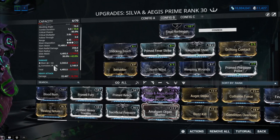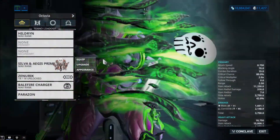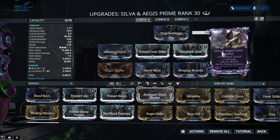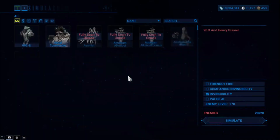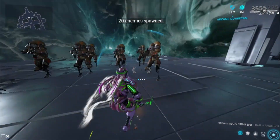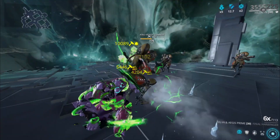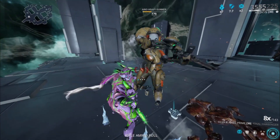I'll show you the combos as well as the damage for this riven build first. This is a personalized build, but if you guys get stats like these you can make a similar build. It'll be against level 170 Heavy Gunners. First, attacking without moving, then attacking while moving, then blocking and attacking without moving.